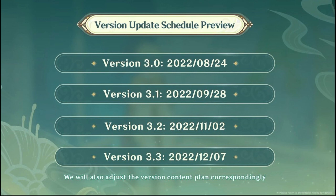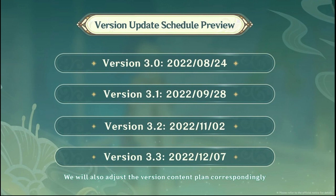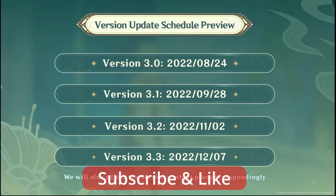This adjustment is likely because of the 2.6 delay due to the situation in Shanghai — they want to catch up to the normal schedule. However, this is actually quite bad for free-to-play or low-spending players: the shorter cycle means losing around 420 primos if you're free-to-play, and around 1,000 primos if you buy Welkin. So my suggestion is to plan your pulls more strictly and clearly aim for which characters you want.